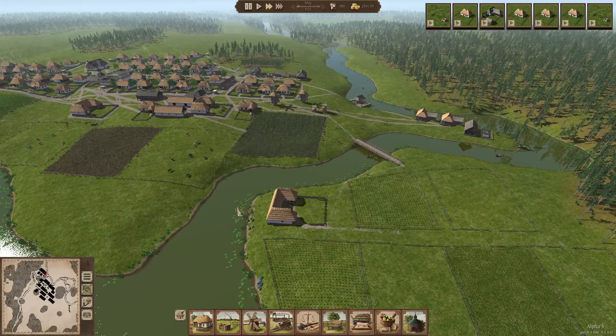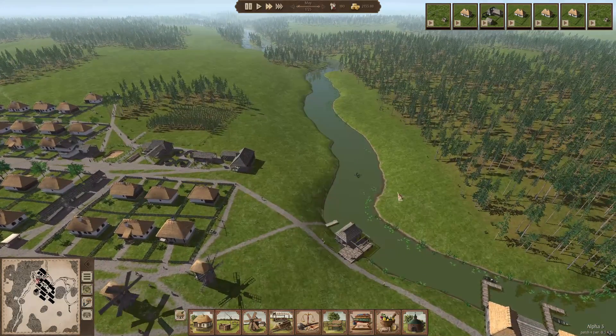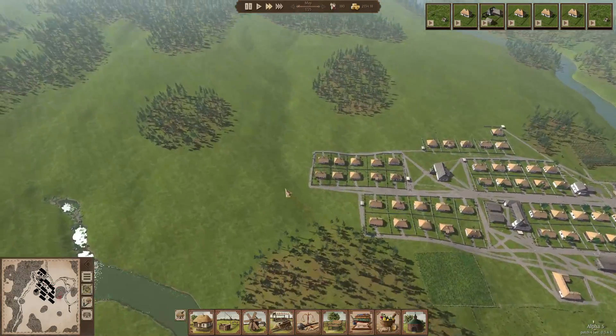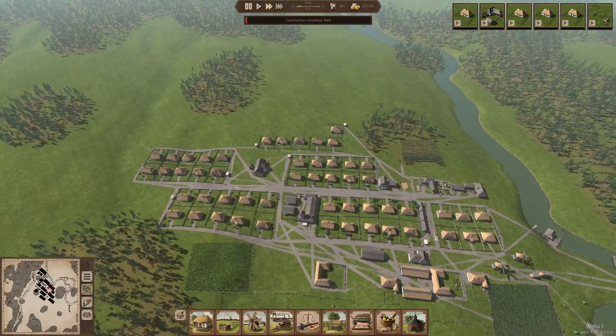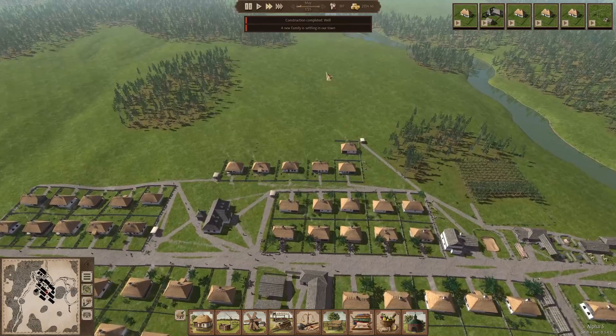We need another river crossing — I'm not sure, maybe later on we will. I think we need to start to plan a little bit more ahead. For instance, do a forestry right here with another carpenter and another clay pit, basically start working on a whole production area right here. So if we expand this way and fill everything up with houses, we will have all the resources close by.